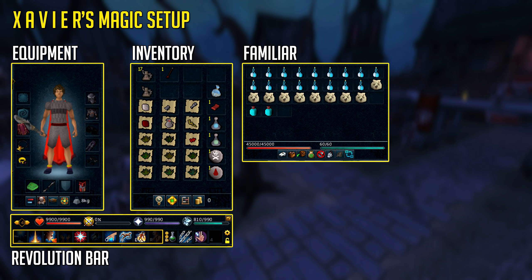Some stone spirits, some congealed blood and of course the death and blood runes which do add up as you guys will be seeing at the end of this video with the loot. And of course his familiar, his pack yak which is stuffed to the brim with supreme overload potions, extra yak pouches and summoning flasks for a 10 hour trip. At the bottom you guys can see his revolution bar in case you were wondering what exact bar he was using for magic.